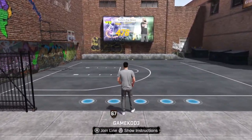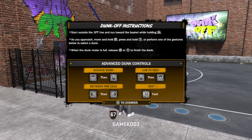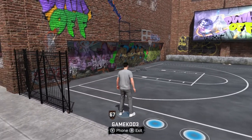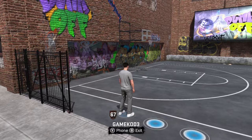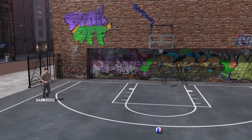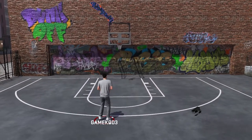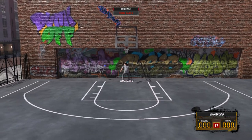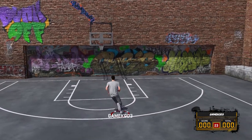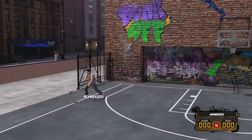Over here you're going to find a number of little side courts. This is a cool dunk-off one — anybody can join a line and compete for higher scores. My highest score was 53, which is terrible. The way you do this is you hold the trigger, run at the rim, and do different directions. I did not hold it long enough — I nailed the approach but didn't get the dunk right.